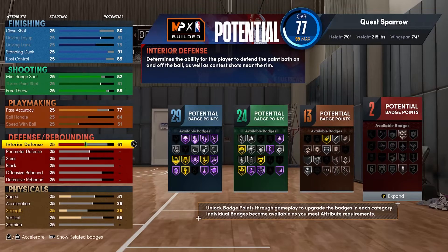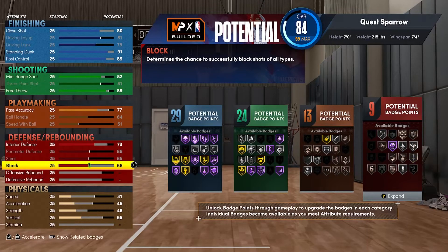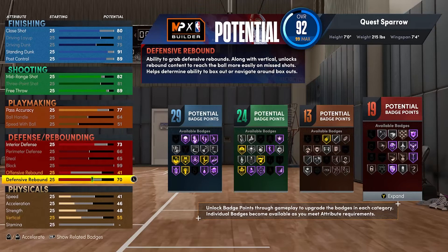Defensively, get your interior defense to a 73 — you can tinker to maybe a 74, but really that changes the name to a paint defender. Max out your perimeter D, max out your steals, max out your block to a 99 — this is a rim protector through and through. Get your defensive rebounds to a 70. You cannot go higher than that, but you can get your offensive rebounds to like a 41. If you add any more to the rebounding stats, it changes it to a well-rounded forward — not what we want.